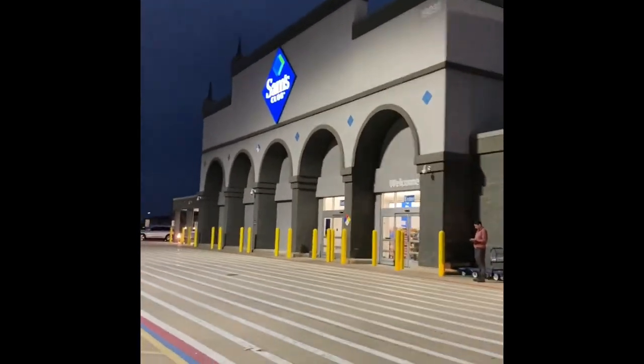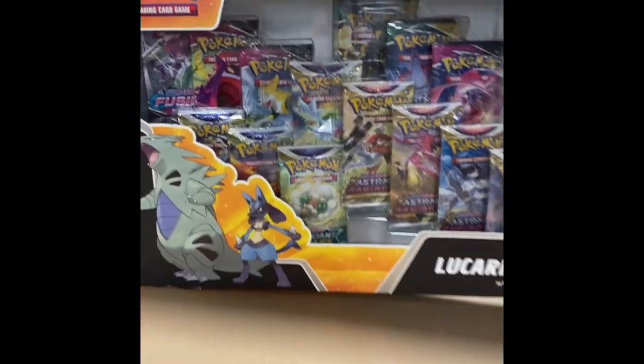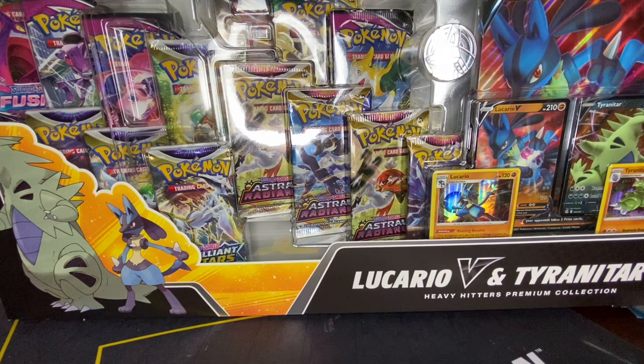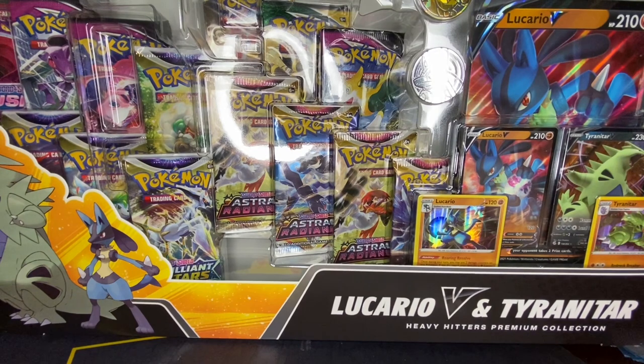Here we are at Sam's Club. We have one of the largest boxes I've ever seen — it's the Heavy Hitters Premium Collection. It has Lucario V and Tyranitar V. It's really impossible to get this in one shot, to be honest. It's gigantic.